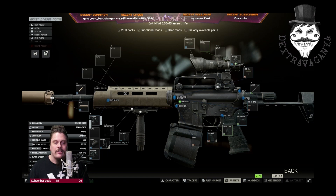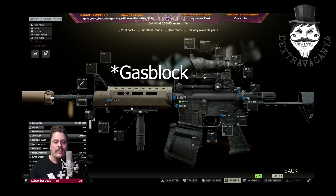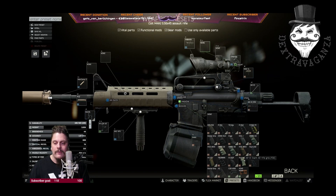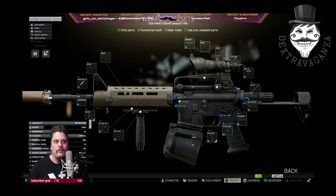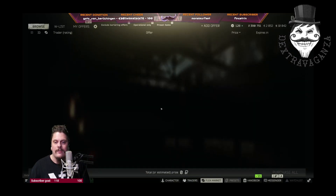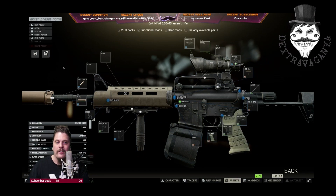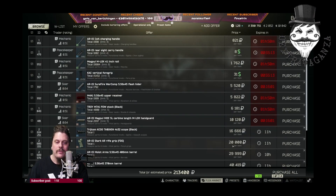You can also choose to keep the original front sight of the gun — this build will work that way too, and you won't need to purchase an extra gas block. Comparing prices on the flea market: the rifle grip is 24,000 in one color, 20,000 in another — and the sight is 16,666. Fantastic deal. So here you have a parts list for this build.